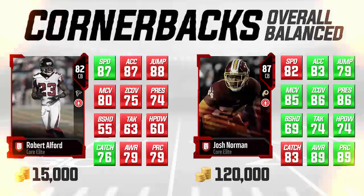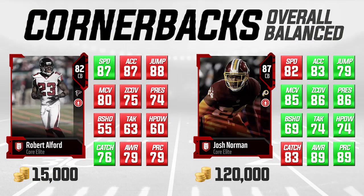Now let's move on to the final comparison. On the left we have the most expensive budget card in today's episode: the Robert Alford card, 82 overall. This one has been fluctuating quite a bit in price because I think people are starting to catch on that it's a really good card. We're comparing him to an 87 overall Josh Norman, which is going for 120,000 coins right now.